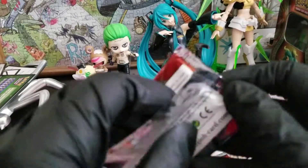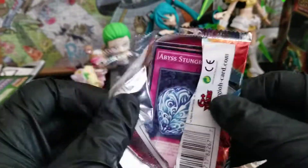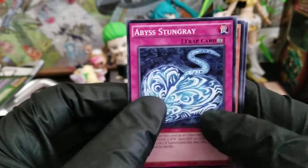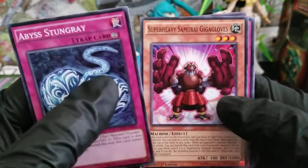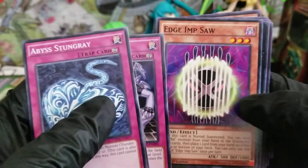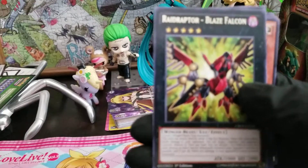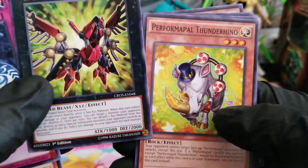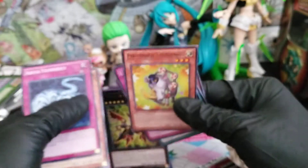We'll go from top to bottom on the other side to see what kind of cool pulls they got in here. So we got Abyss Stung Ray, we got Super Heavy Samurai Giga Gloves — that's really bizarre — Dice Versity. The artwork on this one is pretty cool. I'm assuming this is just a normal rare. Blaze Falcon — I'm assuming that's a rare too. We'll just put that in our little back Samurai Sword Holder thing.